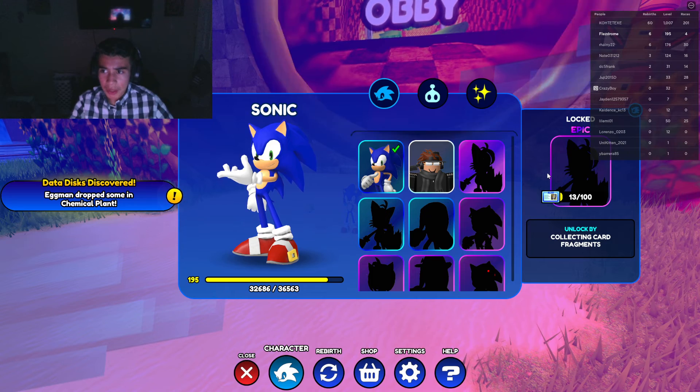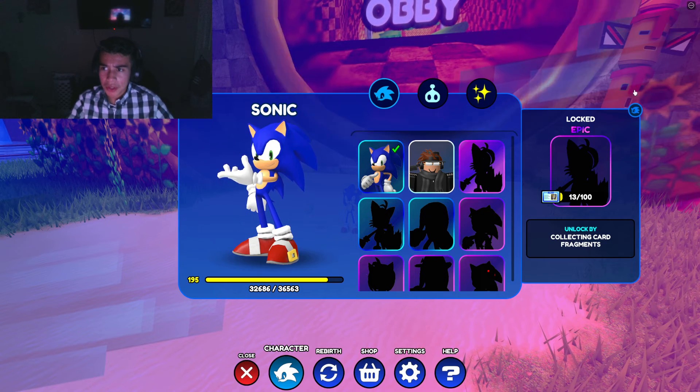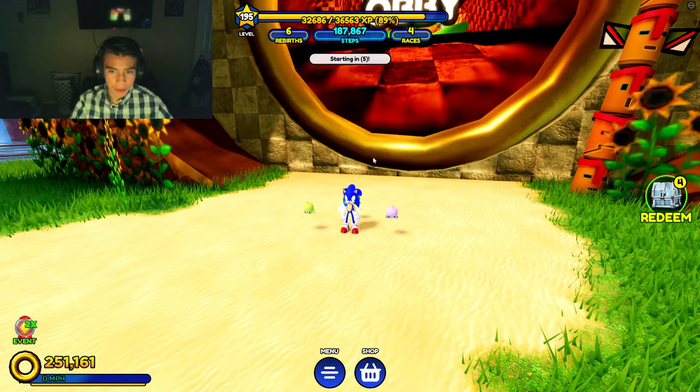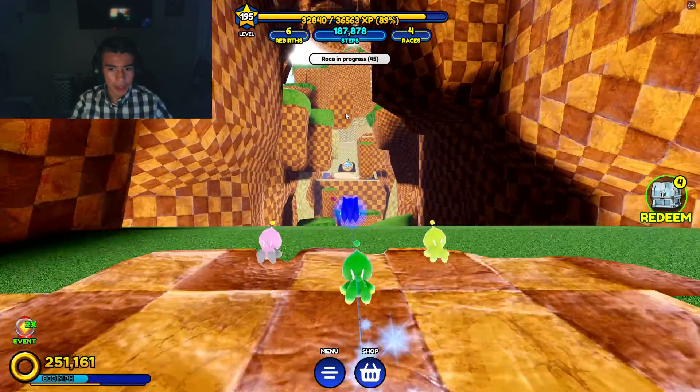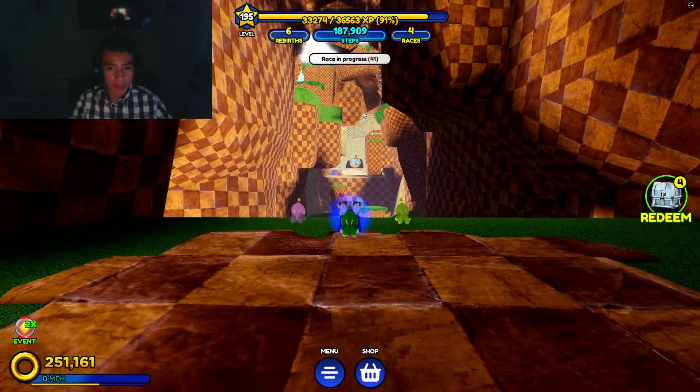So we're gonna unlock the new character. Let's say that I'm Sonic — I have my original skin — but we're gonna go to the Lost Valley and search for it. I know where it is, but I may have forgotten about it. I only know it's in this location for sure.